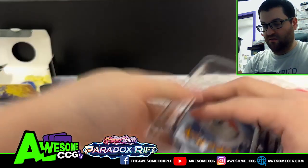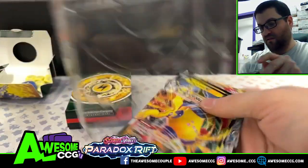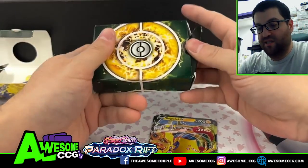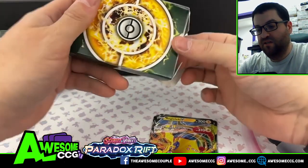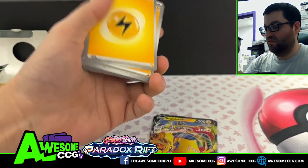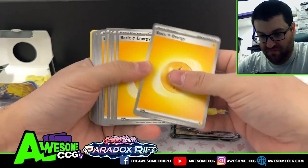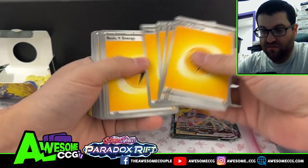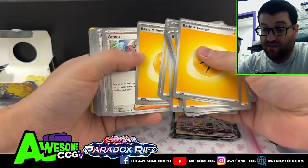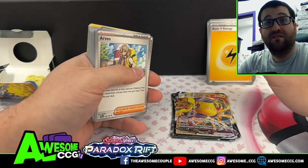And then we've got all the main cards right in here. We will go over these cards at the end, but go ahead and open and see what's in the deck. Of course this is all electric in theory. We got ourselves our basic Lightning energy — one, two, three, four, five, six, seven, eight, nine, ten, eleven... fourteen, fifteen — 15 basic energy, that's usually a lot for a deck, so we'll have to see why this requires so much energy.